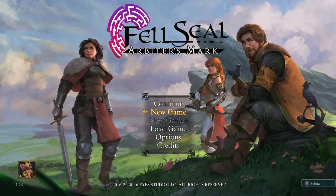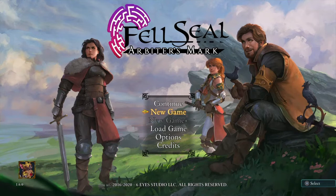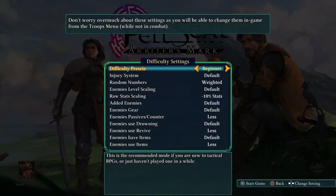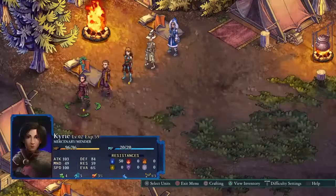The first tip: after you've fully committed to playing Fell Seal: Arbiter's Mark and you hit that new game button, keep your settings as they are. Especially as a beginner, you shouldn't feel like you need to change these settings. The main one is the difficulty preset, which is set to Beginner by default. You can change it to Veteran or whatever you want later — for now, just leave them alone.